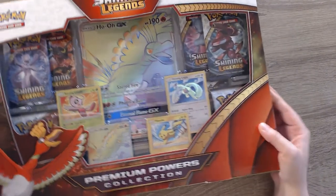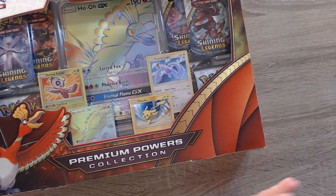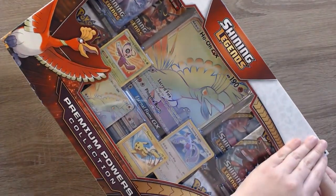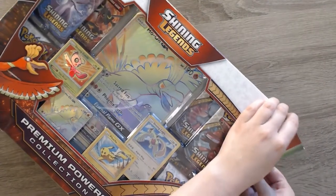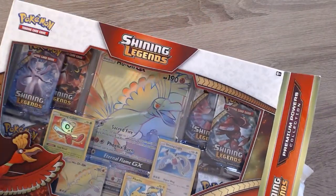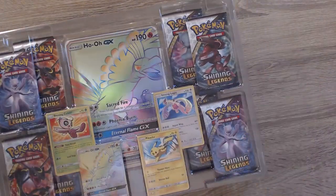I am super excited to be opening up this box, mostly because it contains some of my favorite ever legendary Pokemon. Lugia here is one of my absolute favorites. When I was a little kid, Pokemon 2000 had just come out and I was super, super excited to go see it. The moment I saw it, Lugia was one of my favorite ever legendaries, second only to Mew, of course.